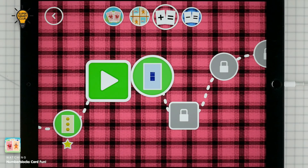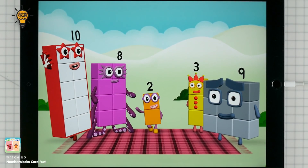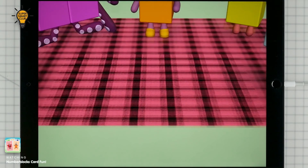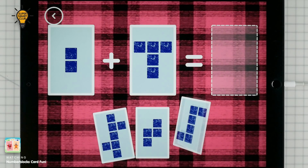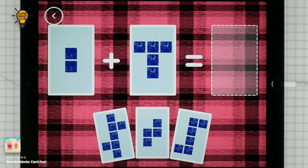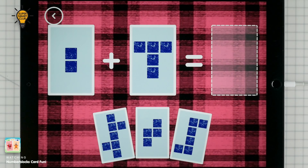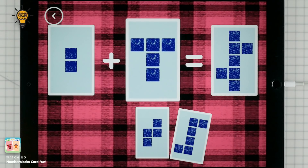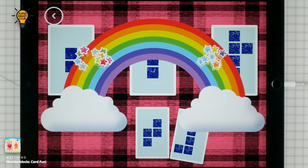A new level has unlocked. Hello! If you start with this many and add this many, how many do you have all together? 2 plus 5 equals 7. Correct!